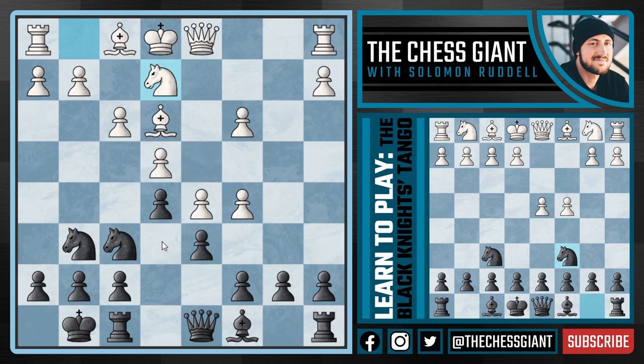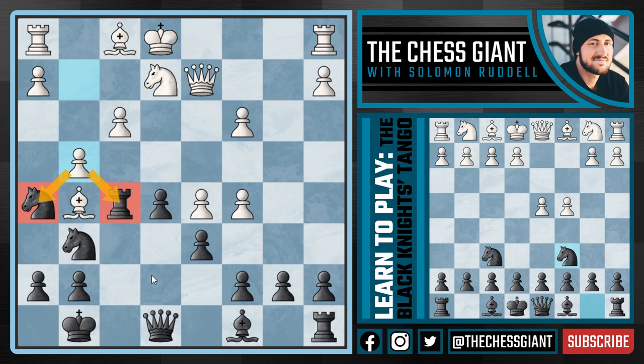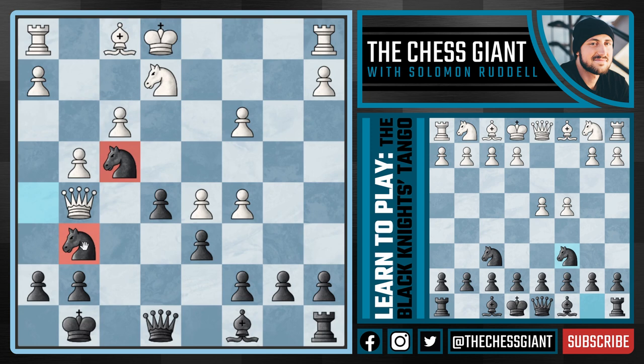If white tries to attack our solid pawn structure from c7 to e5 with c5, there's nothing to worry about — we simply continue to develop by castling kingside. After Knight e2, I like Knight h5, an absolutely crazy move eyeing f4 and opening up f5 possibilities. There was actually a master-level game that continued with Queen d2, then black playing f5, expanding on the kingside. After Bishop g5, black simply played Queen e8 — 'you want to attack my queen, fine, I'll just move it one square over' — and against e-takes f5, black played Rook-takes f5, attacking the bishop on g5.